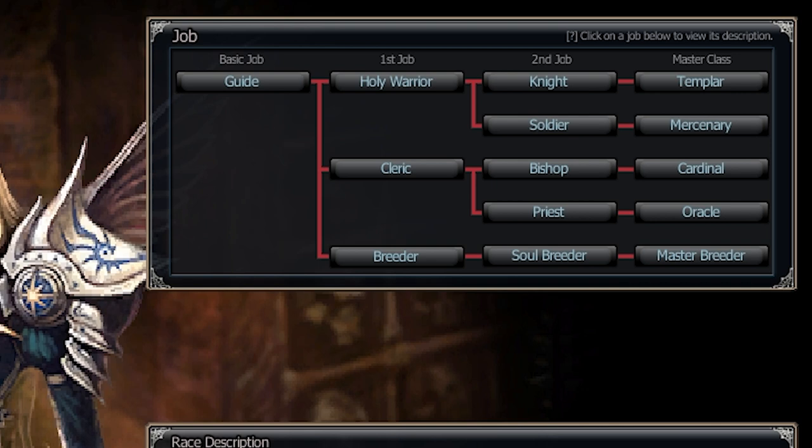And then you have your Pet class: the Breeders, Soul Breeders, and Master Breeders. I played with this class and enjoyed it. I would still say, as of right now, the strongest Pet class is the Overlord. But as with every Pet class, it's a very expensive class.